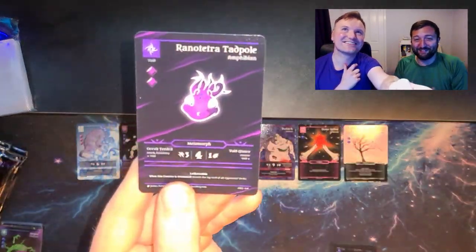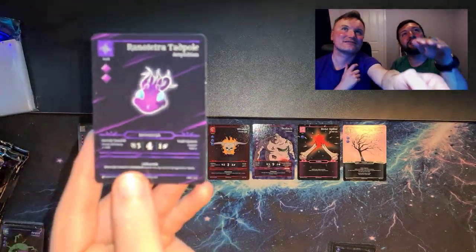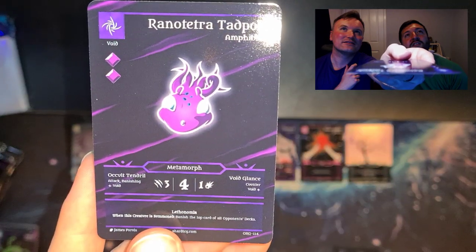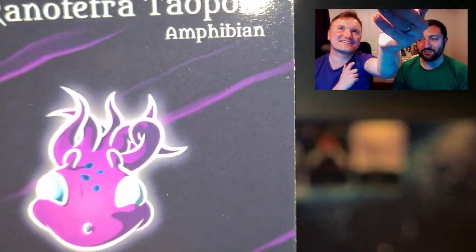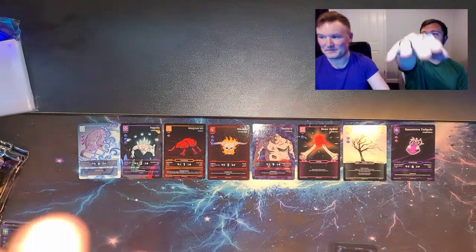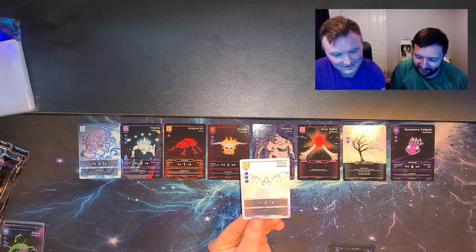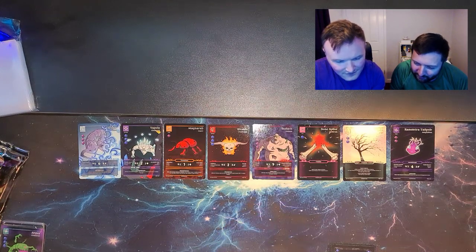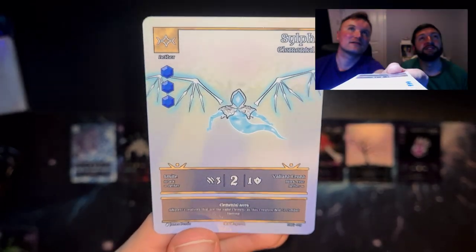It's the Rano Tetra tadpole — look at them! The void distorts the camera — typical void distortion. There we go. The Sylph — those wings and the cape really pop out from the black lines and strokes. I still love that.